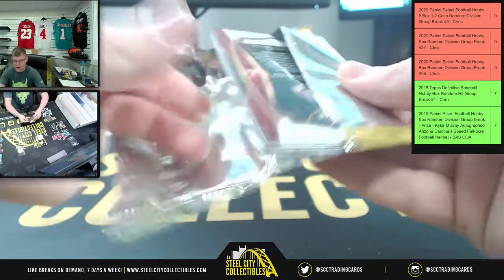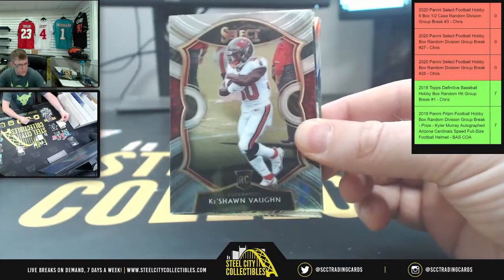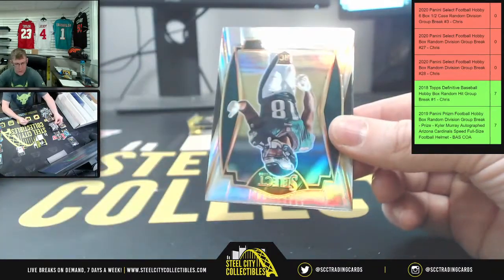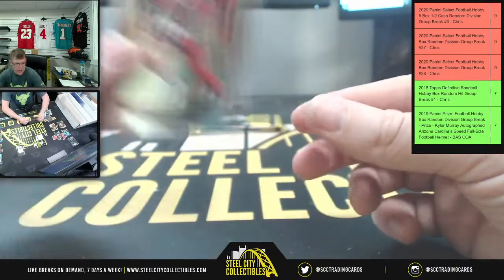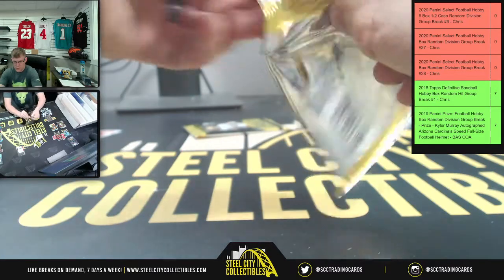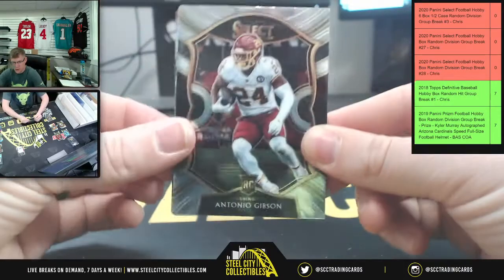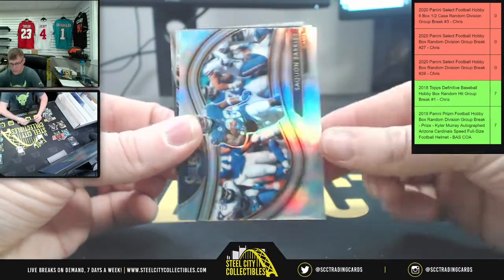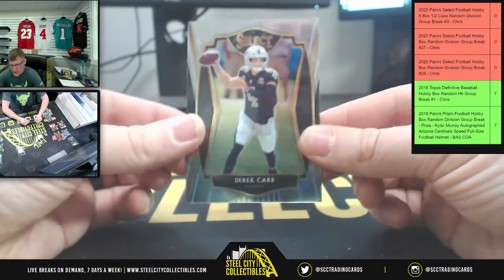Rodrigo for the Colts. And then we have the Running Back Three XRC to take care of. Keyshawn Vaughn, more Bucks. Saquon Barkley Upside Down. Jalen Reagor. Then Larry Fitz. Antonio Gibson. Dalton Keene. Saquon Barkley. Antonio Gandy-Golden. And Derek Carr.